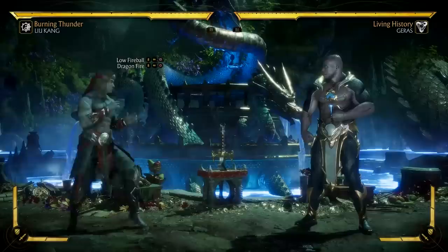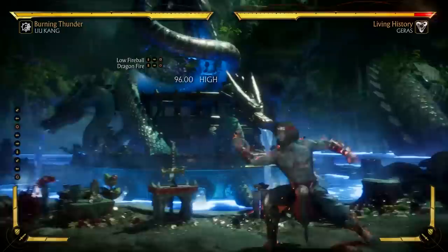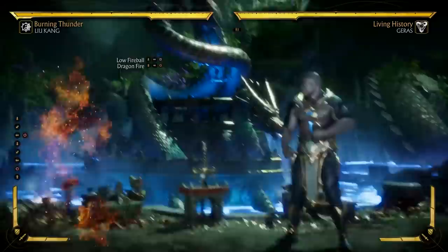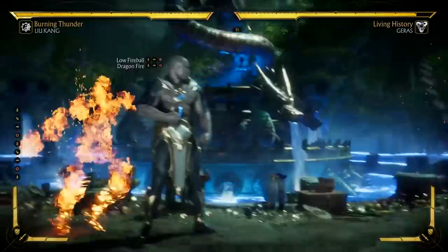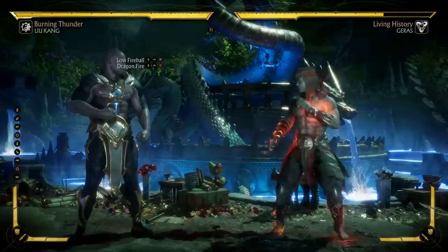Dragon Fire is a very interesting move. If you do it once, you gain access to a bunch of different moves when you do it a second time. If you do it raw, you get a teleport behind the opponent. If you do it while pressing back, you end up in front of the opponent. If you do it while holding up, it's a very fast overhead — great mix-up especially in the opponent's face, since Liu Kang has a bunch of lows and the opponent may be crouching a lot only to get caught by that overhead. And if you press down, you get a sneaky low attack. So once doing this move once, Liu Kang gets access to teleports as well as a low and overhead mix-up.